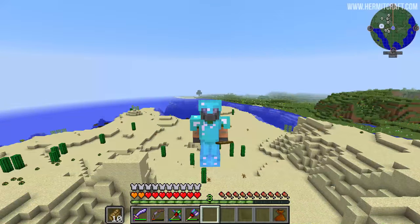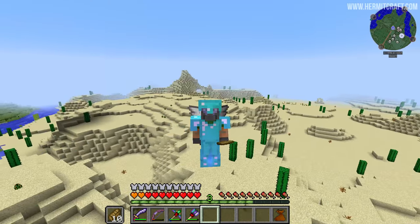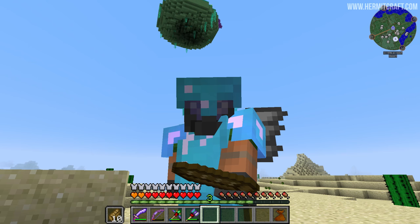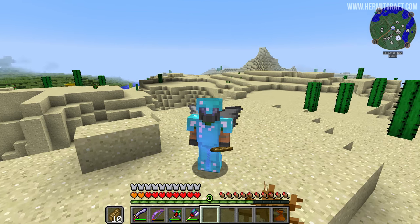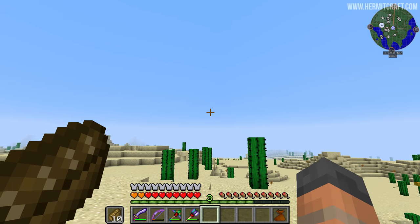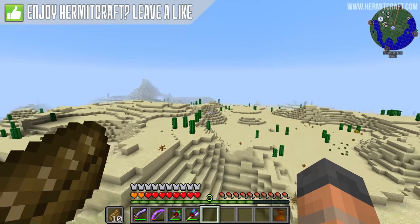It is time for us to settle down at our new base — this desert, which doesn't look terribly exciting. This might be modded Minecraft but it kind of looks like a regular desert, with the exception of that thing up there — it's a slime island. We are part of the base buddies and many of you have been asking when we're going to join our other base buddies and settle down in the desert. The time is now.